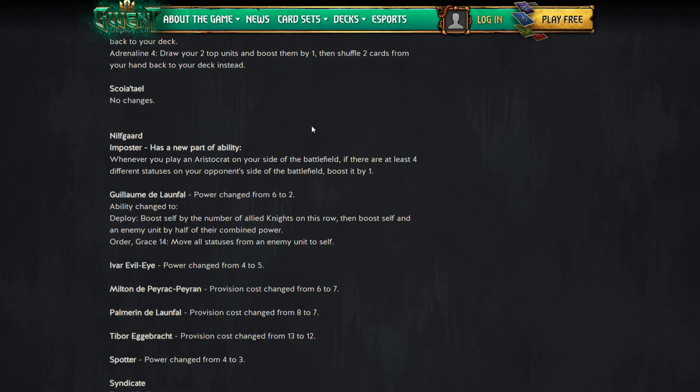Now for Nilfgaard changes. Yame: power from six to two. Ability changes to boost self by the number of allied knights on this row, then boost self and an enemy unit by half their combined power. Without any knights, you play him and he goes from two to three, then boosts self and an enemy by half their combined power — essentially a nerf of about two points if you're not in a knight deck.